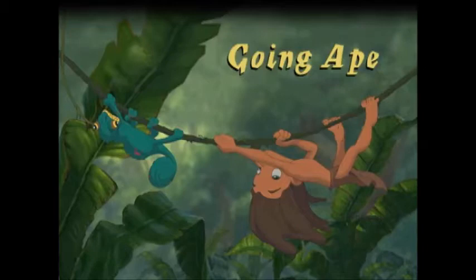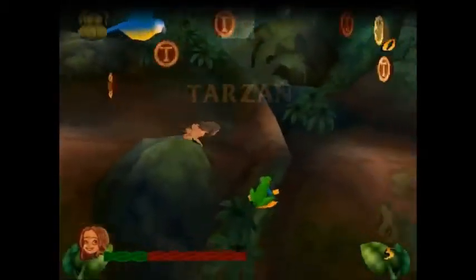Going Ape is significantly longer than the previous level and contains a number of obstacles. First off, it is important to mention that you should start holding right just after having the title screen of the level in question fade, since this makes you move instantly as the level loads in and can save you a few seconds over the course of the run. However, it might require some practice to get the timing right for this.